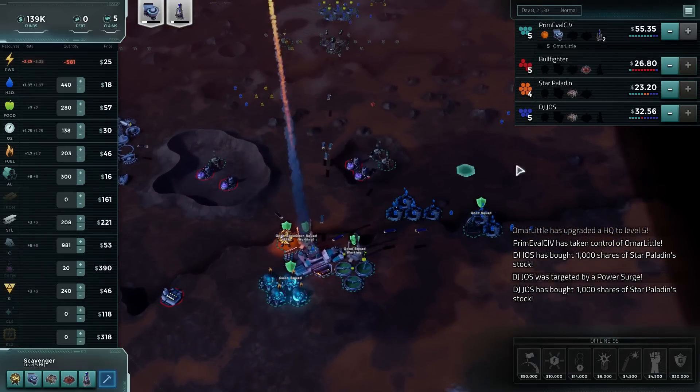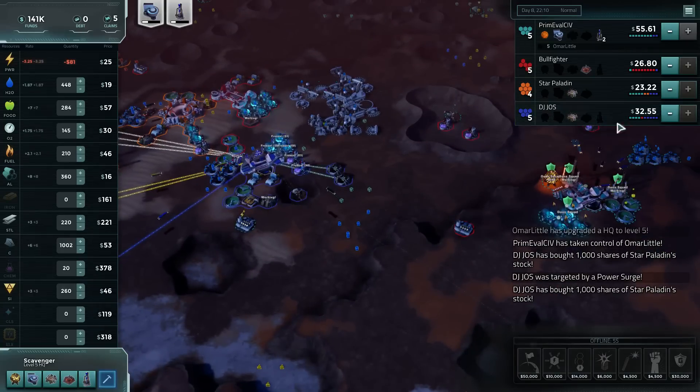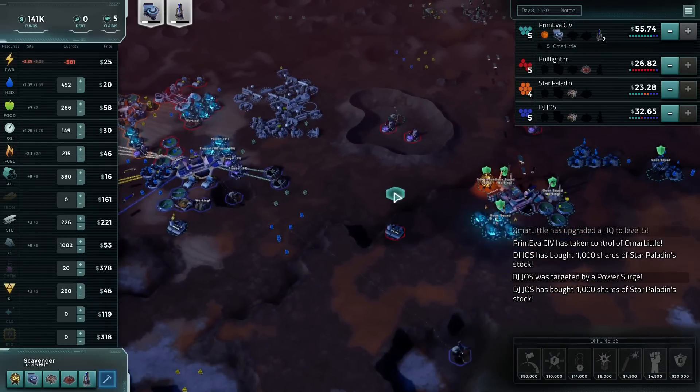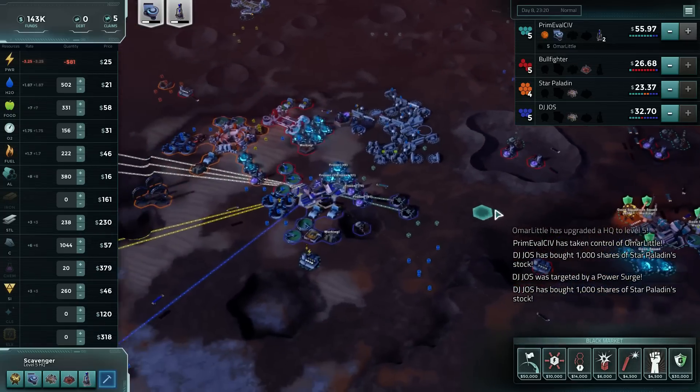Our next buy looks like it's going to be DJ Joss, since he owns a bunch of stock in all these other people. We would only be giving the slightest bit of money to Bullfighter, but we would acquire a lot of good stock.